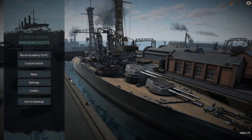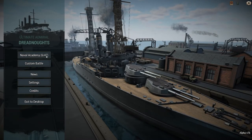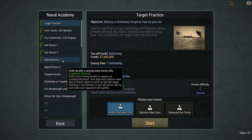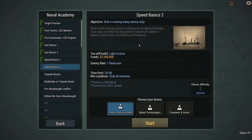Welcome back to Ultimate Admiral Dreadnoughts. We'll carry on into the seventh mission of the Naval Academy. We completed the last one pretty easily. This time we've got to sink and escape an enemy - we can't just chase it, we've got to actually sink it, so we can use weapons this time.